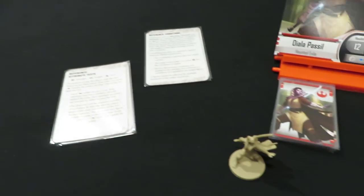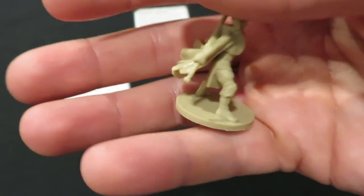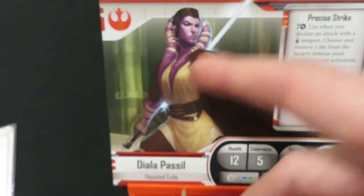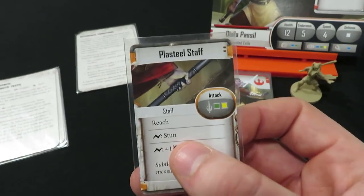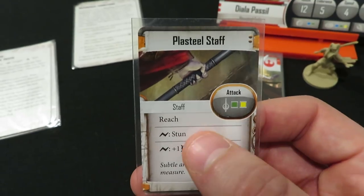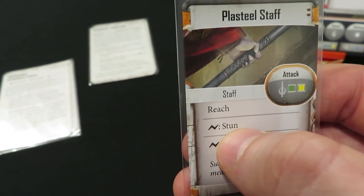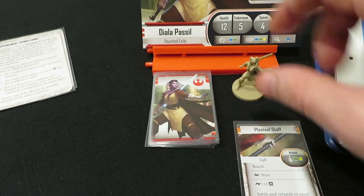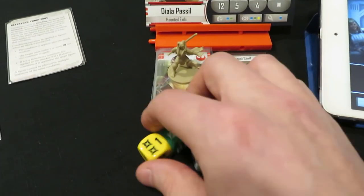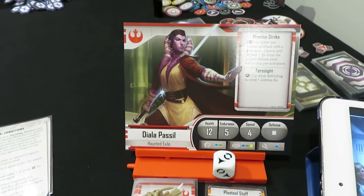Her miniature is extremely cool — she's holding a lightsaber kind of backhanded. Though I'm not sure if we start with a lightsaber, her first equipped weapon is the Plasteel Staff, which uses a green and yellow die and has the Reach keyword, plus Stun on a bolt result and increased damage. She also rolls one white defense die. So green and yellow for offense, white for defense — she's ready to go.